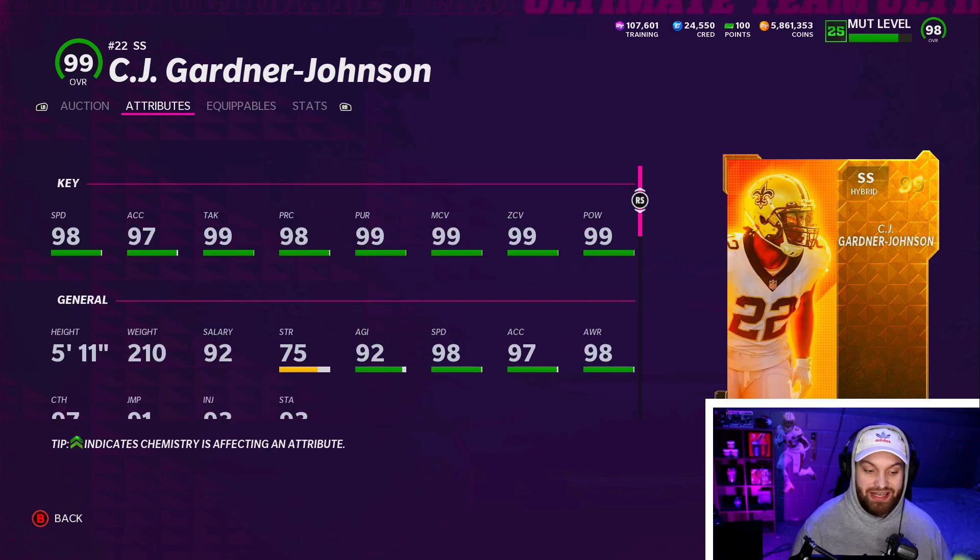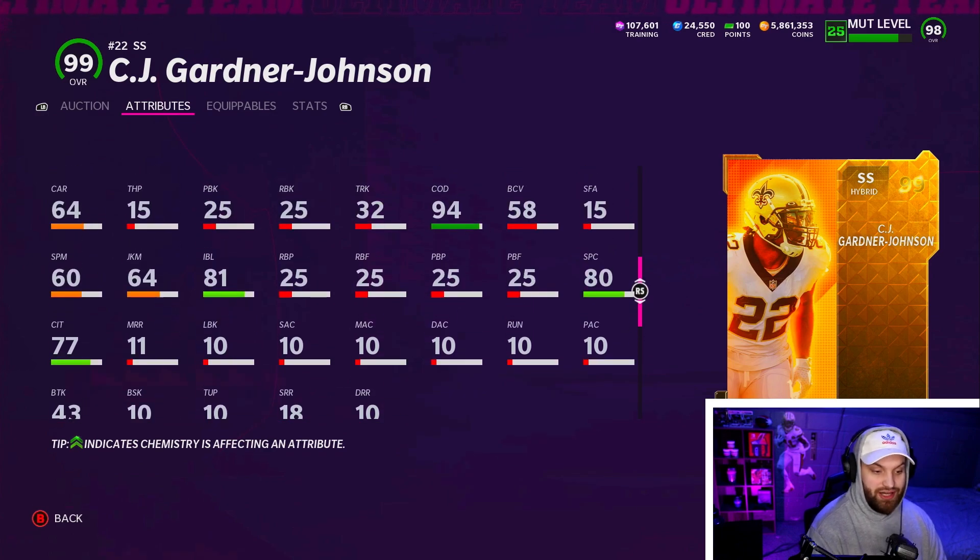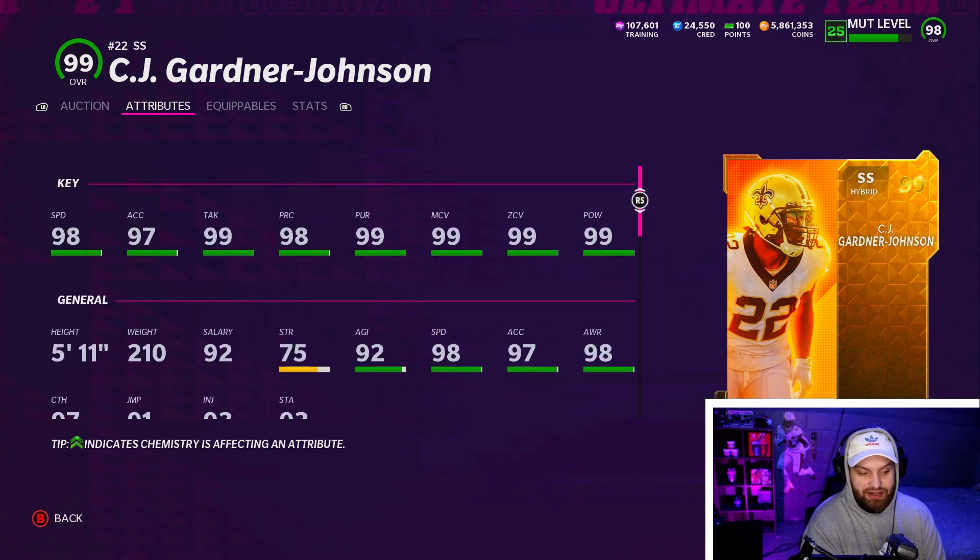My second and final honorable mention is CJ Gardner-Johnson, who I think is our number 11. He is amazing and definitely a very good card. It just really sucks that he is short. Safety abilities don't matter too much, and height is what the game is centered around — height and speed. There is one guy on this list who is a similar height but you'll see why he makes it later.